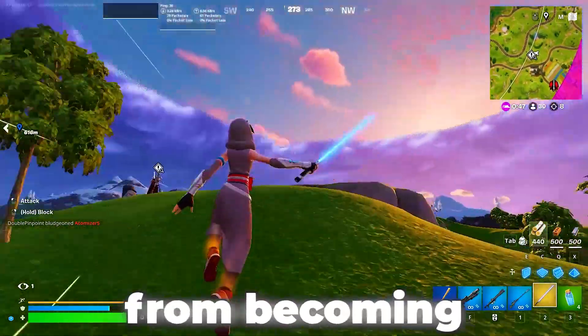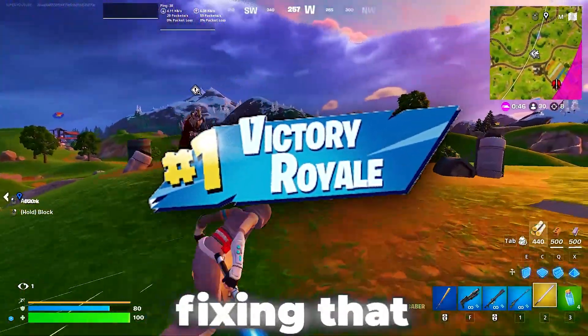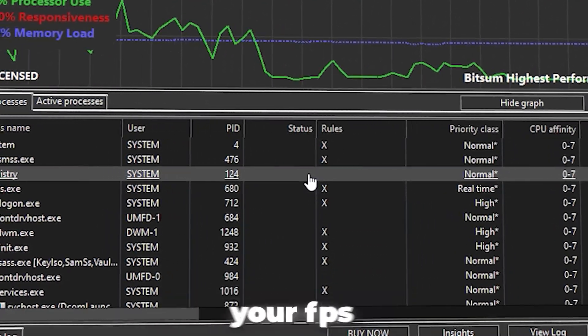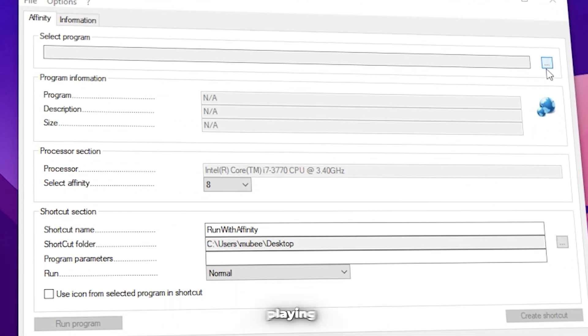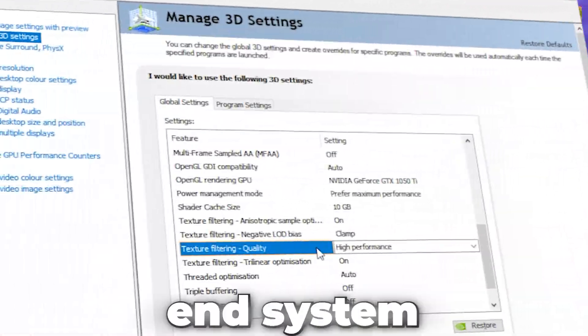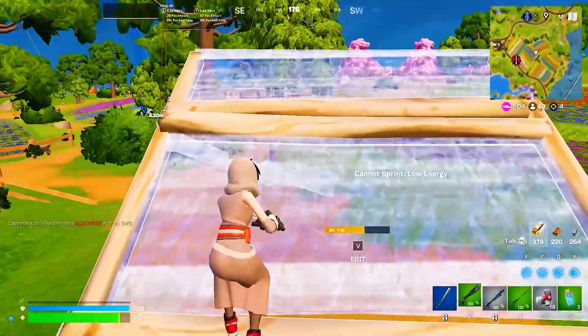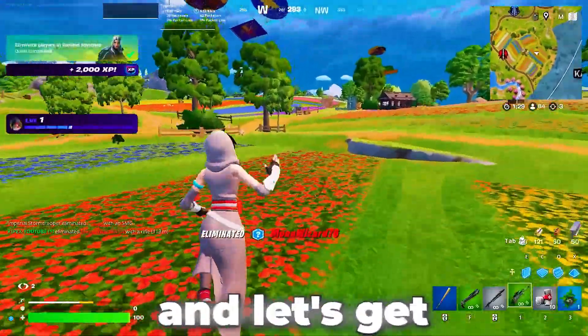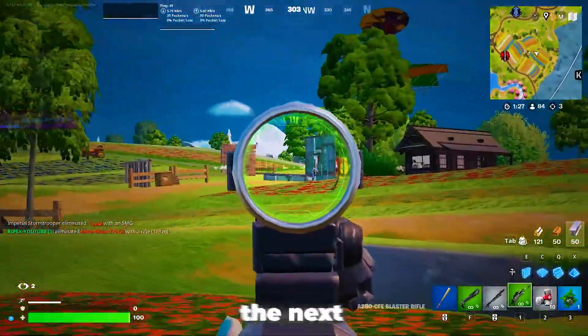Is your low-end PC stopping you from becoming a pro player in Fortnite? Well, today we're fixing that. In this video, I'm going to show you the best settings and optimizations to boost your FPS, eliminate stutters, and get you playing Fortnite smoothly on any low-end system. Whether you're struggling with lag or just want that extra edge in your gameplay, I've got you covered. So hit that like button, subscribe, and let's get into the tweaks that will take your game to the next level.